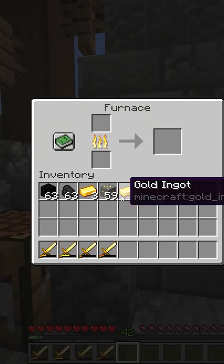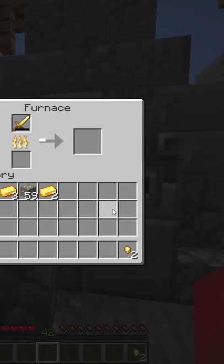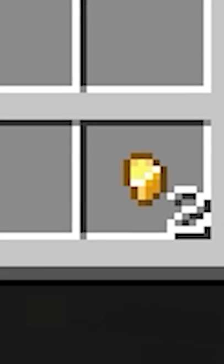But not too fast, because it actually turns out that you can smelt the golden sword and get an extra nugget out of it. And sure enough, after a while, that extra gold is going to add up.